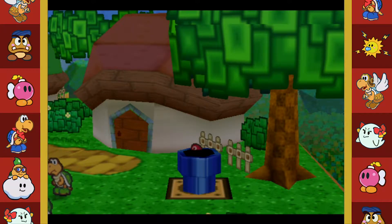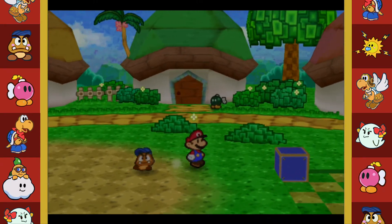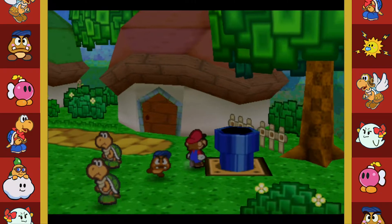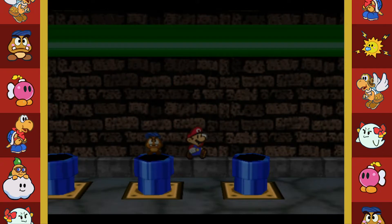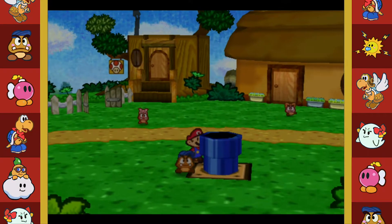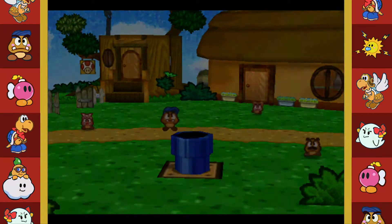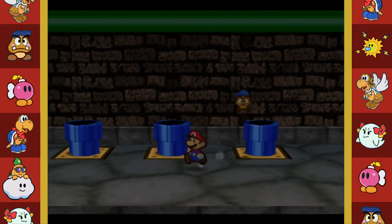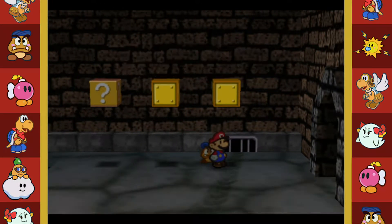We've made it back to Koopa Village. Is there anything around here I need to do? There may be some letters I need to deliver but I can't remember who they're for. We're back in our original area - Goomba Village! There's Goo Mama and Goo Papa. Nothing behind the pipe. Snowman Doll is cool.